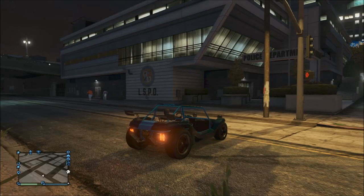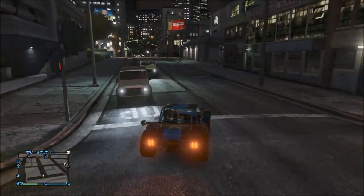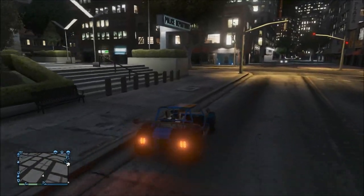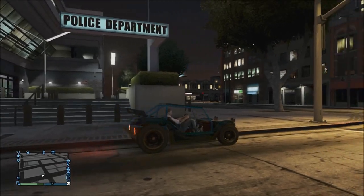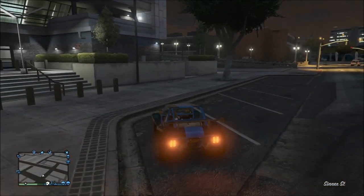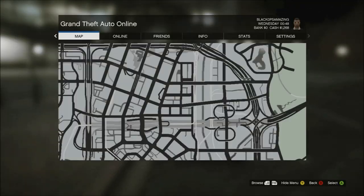What's up guys, Black Ops Amazing here, welcome to another video on my channel. In this video I'm going to be showing you how to get into the police department station in GTA Online. You can't usually do this — this is a glitch. If you enjoy this video, make sure you leave a like. If you could reach over 250 likes that'd be absolutely great. Also make sure you hit the subscribe button.